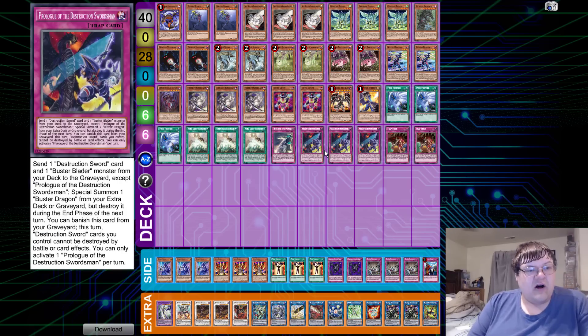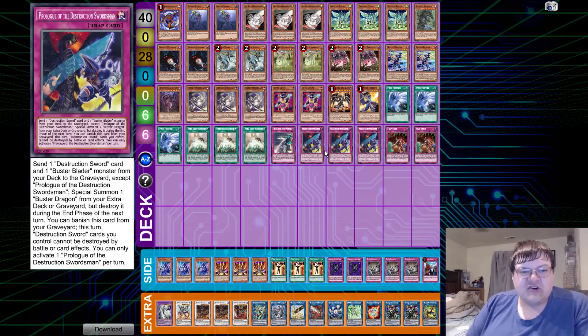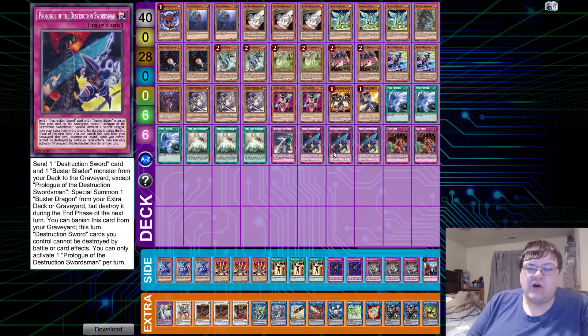Then we have triple copies of Prologue of the Destruction Swordsman. This lets you send one Destruction Sword and one Busterblader monster from your deck to the graveyard to special summon one Buster Dragon from your extra deck, but destroy it during the end phase. You can then banish this card from your graveyard — Destruction Sword cards you control cannot be destroyed by your opponent's card effects. So this grants you a protection clause plus you get Buster Dragon. We're also playing two copies of Trap Trick to get to Prologue, which is probably the best card in the deck.